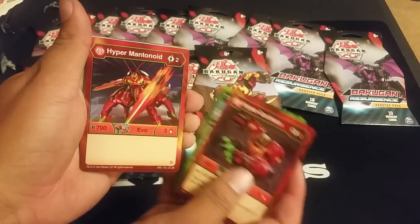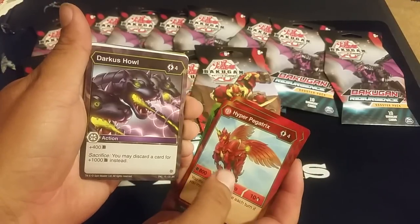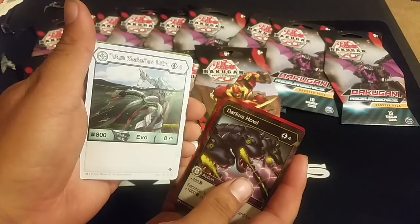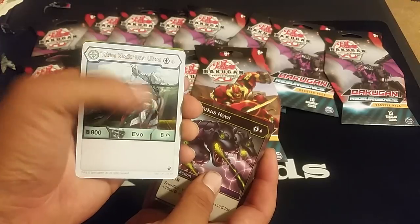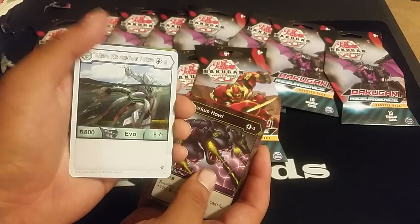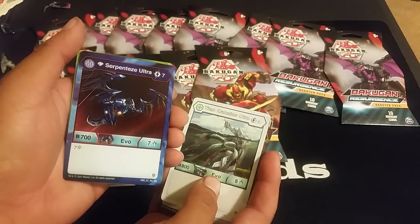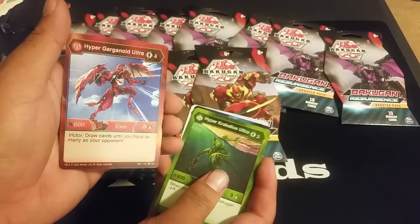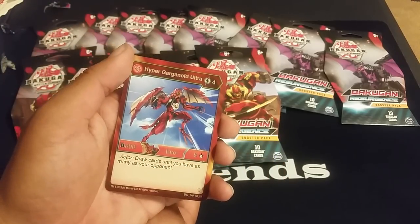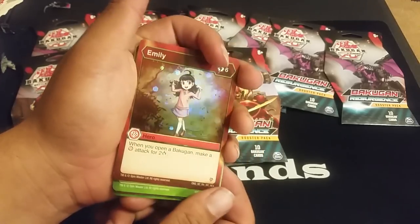Tremor, Hyper Gorfion, Hyper Mantanoid, Hyper Pegatrix — we're getting a Pyros mini! We'll have other colors. Darkest Howl, Titan Krakelios Ultra. It's a four cost for eight-eight, but Drago's a two cost for eight-eight and his cores are better. I wish that was two or three. Serpentes Ultra, Hyper Krakelios Ultra. Hyper Gargonoid Ultra Pyrus Victor: draw cards until you have as many as your opponent — that's pretty good.